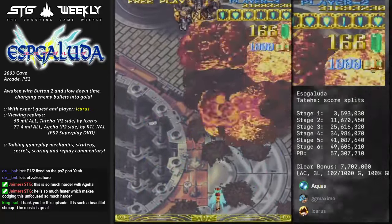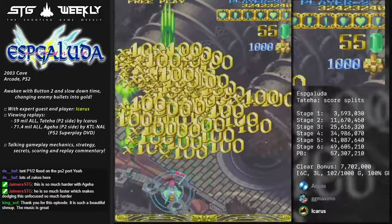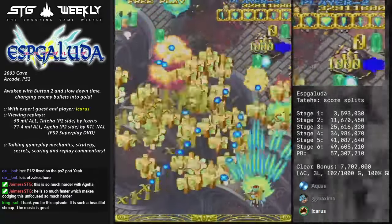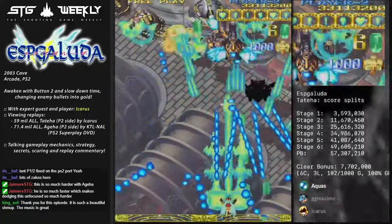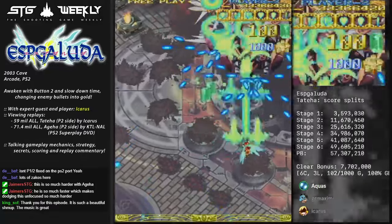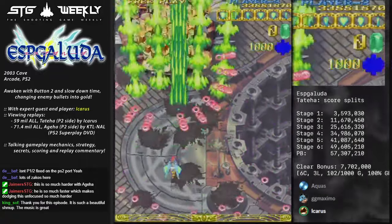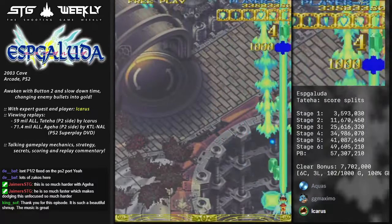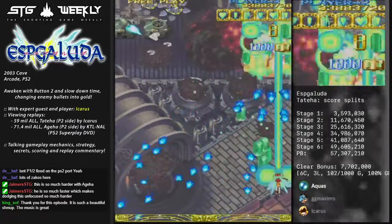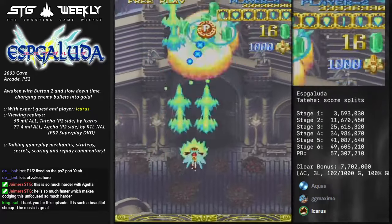Guard Barrier is not just a bomb - it's a chargeable super attack. Beginners will use Guard Barrier primarily as defense, but if you're playing for score you're actually using it to speed kill stuff to get more score. There are a lot of places where I use Guard Barrier primarily as a scoring technique. This game does have the Kakusei Guard Barrier auto-activation - if you have it on and get hit while in Kakusei, it spends up to half of your bar. If you get hit outside of Kakusei it's an instant death, but if you get hit within Kakusei it spends basically up to 50% of your bar.